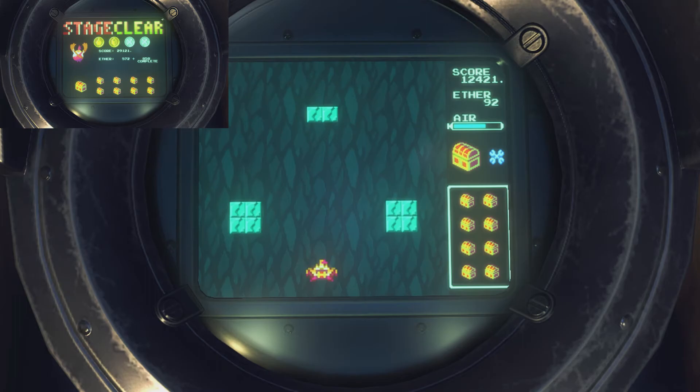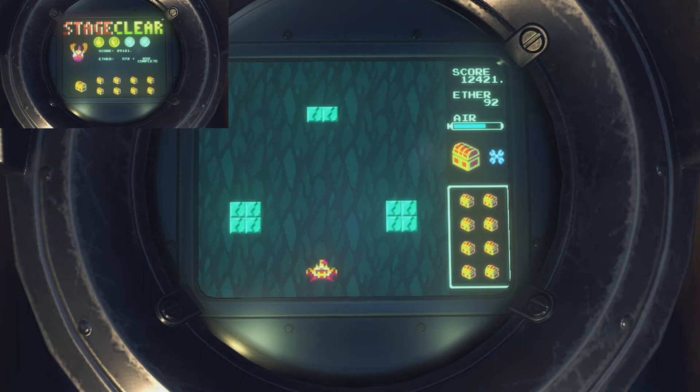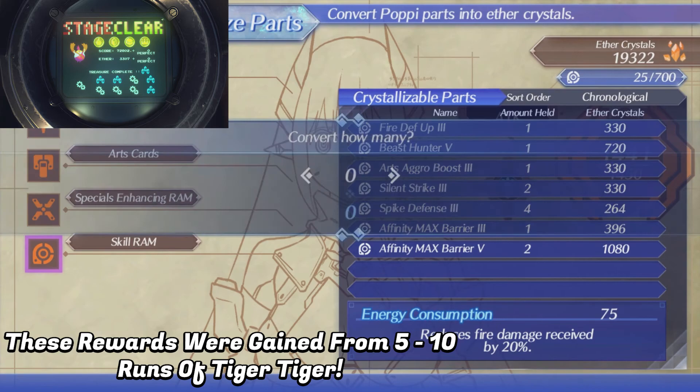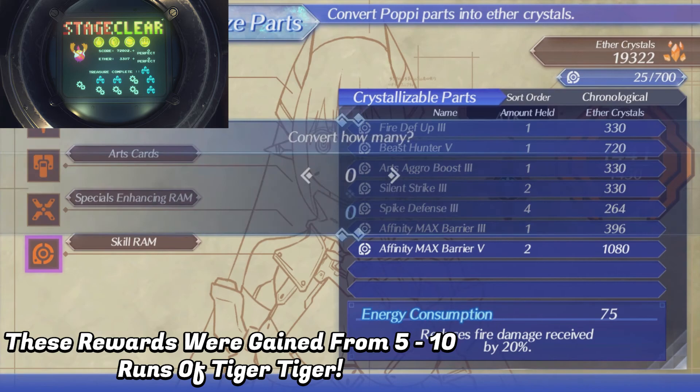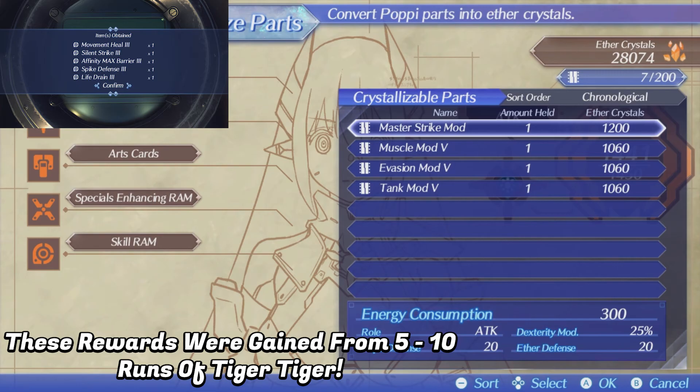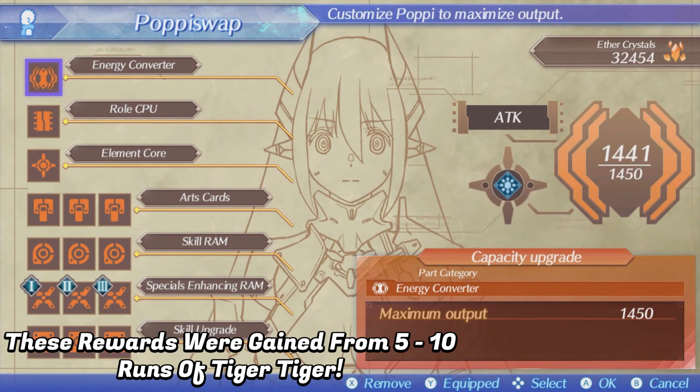Now that we've finally managed to beat Tiger Tiger, it's time to trade out all of those rewards. You can go into the Poppy swap menu, press Y, and you're able to crystallize — turn all the rewards that you've gotten that you don't want into extra ether crystals. By doing this in combination with all the ether crystals you earn through Tiger Tiger, you can make a lot of ether crystals very quickly and get all the grinding done in a couple of hours.